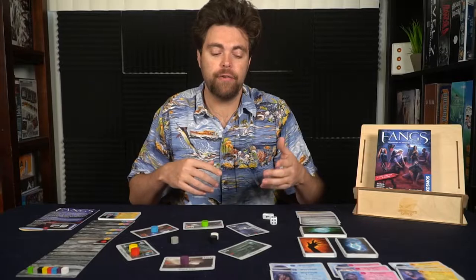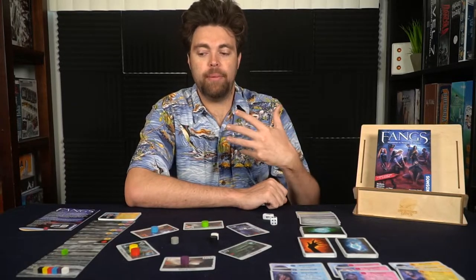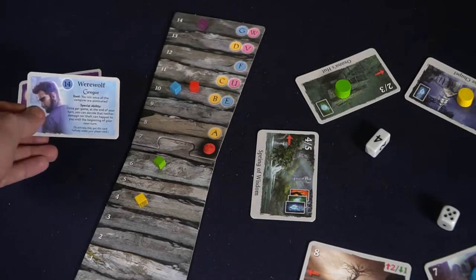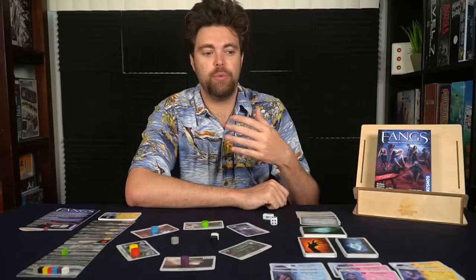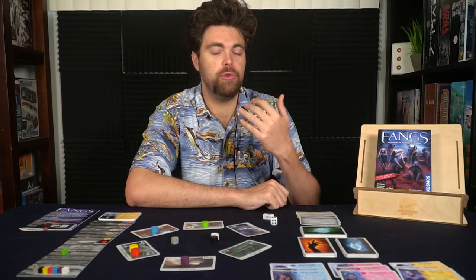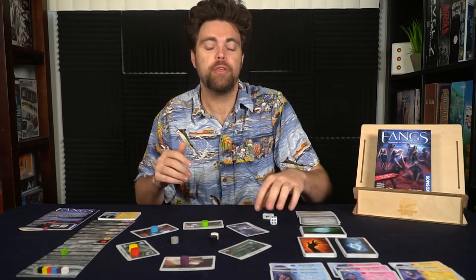You don't have to attack, but if you do, take the difference — a six and a two would be four — and if blue chose green, green would take four damage on the track. When you take damage, if your marker ever goes past your life total, you're dead — that's the end of the game for you. Your objective is to defeat all players not working for you, or complete the unique human objective on your player card. Character cards can be revealed on your turn, granting a unique ability. After moving, doing the location action, and choosing to attack or not, pass the dice to the player on your left. The game proceeds until one of the three sides wins.